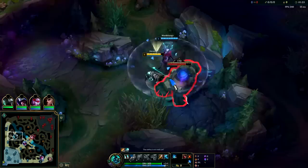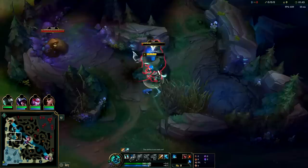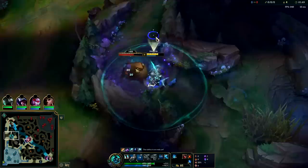Mord doesn't really want to leash but it is what it is — he gets a speed-up from being on his passive so he kind of gets to lane faster. That leash was kind of insane — could have definitely smited that earlier. Smite it nice and early to pull it to us a little bit.